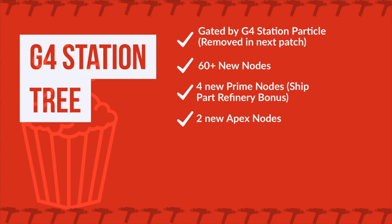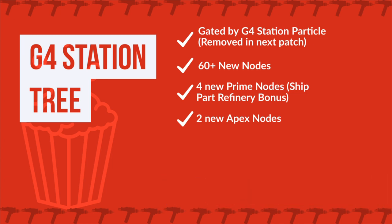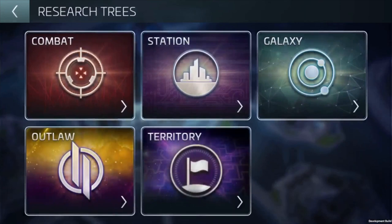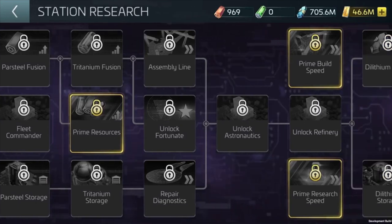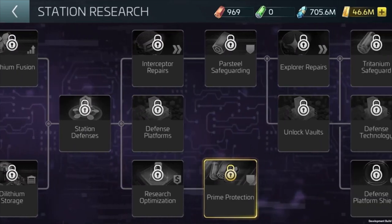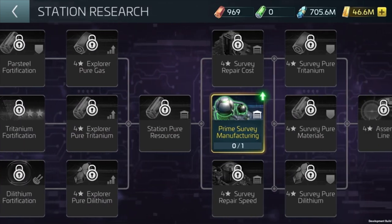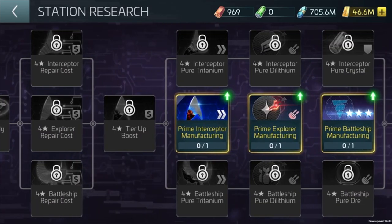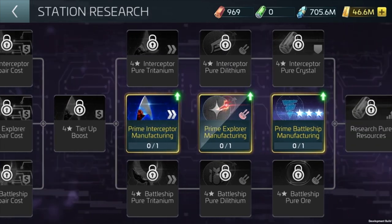We have a bunch of new research available to those level 40 and above. This will initially be gated by a particle just for this patch, not the next patch, to ensure on the developer side that everything runs smoothly. We have a whopping 60 new nodes, 4 new Prime nodes including a ship path refinery bonus, and 2 new Apex nodes. Be sure to check out No One Shall on YouTube, as he'll be covering it since he is level 40+.